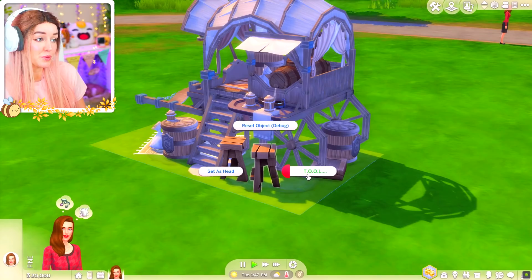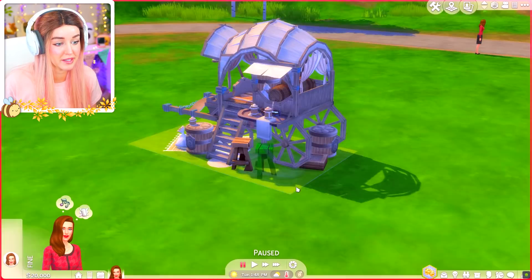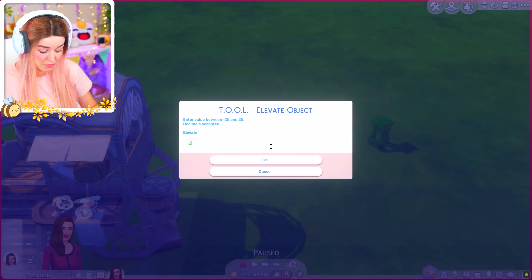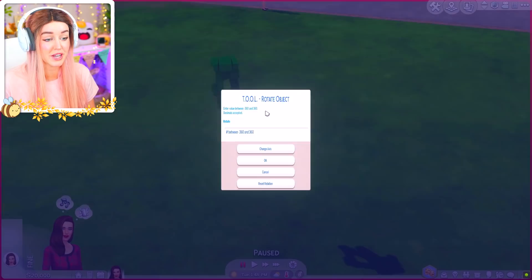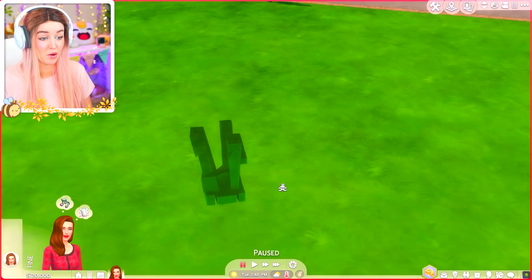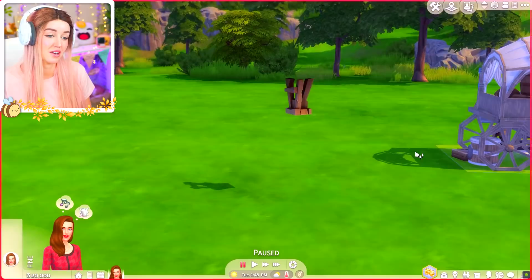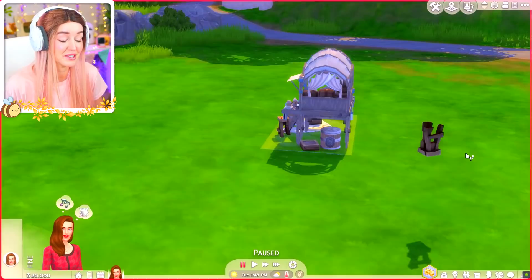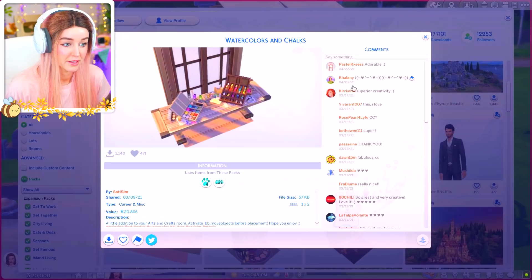The way that these are done is there is a mod called Tool by Twisted Mexi. What Tool lets you do is move objects to just such an easier degree than you can do in the game. You can also elevate them by really specific amounts instead of just using the nine and zero to move up and down when you've got free build on. And you can also do things like rotate them completely — turn objects upside down or twist them at really specific angles. It's really handy for all kinds of things, and also for building incredible creations like these.